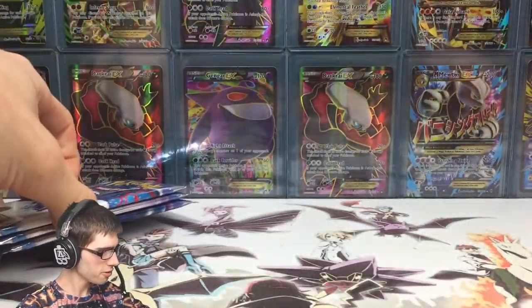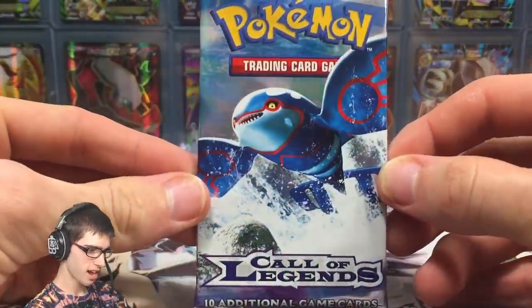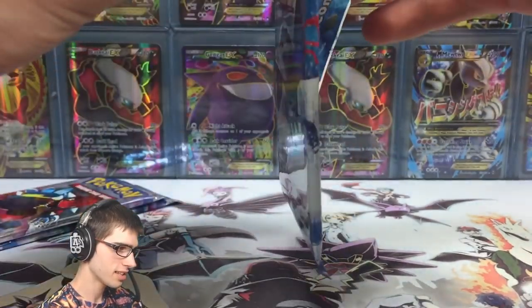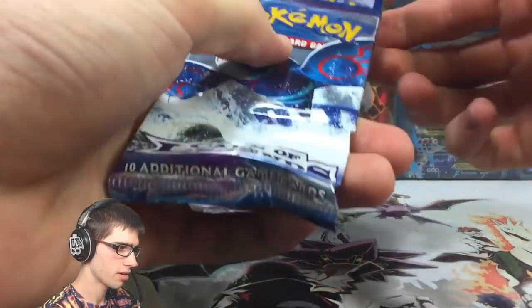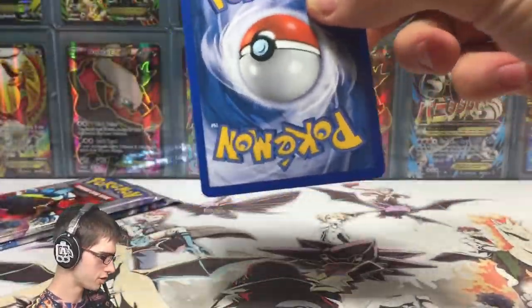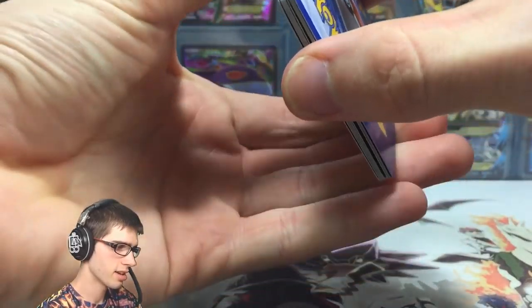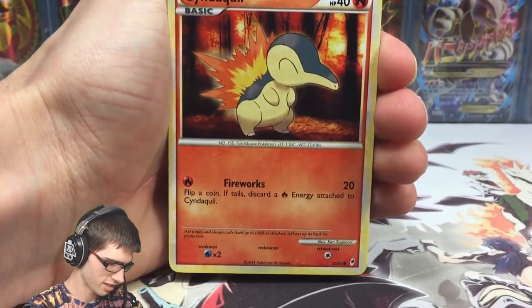We'll go Kyogre, Groudon, and then Deoxys, and let's see what we can get today. I'm not really hoping for anything too special — I'm just really enjoying the flashback to the HeartGold SoulSilver series by opening these packs. No codes for these ones guys, let's just open this first pack and see it in all its natural glory.